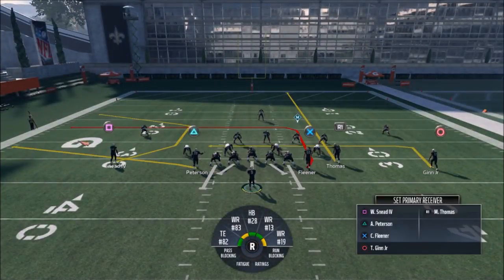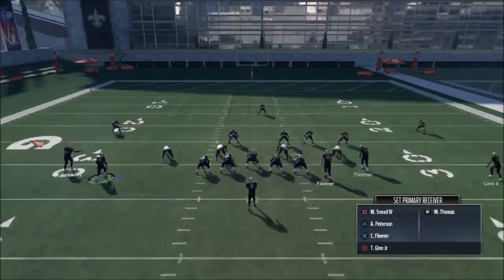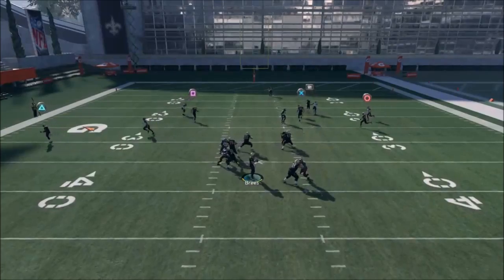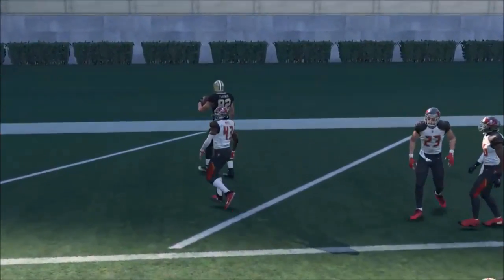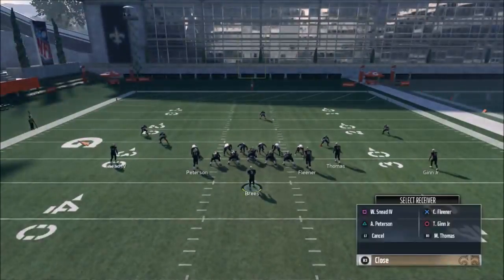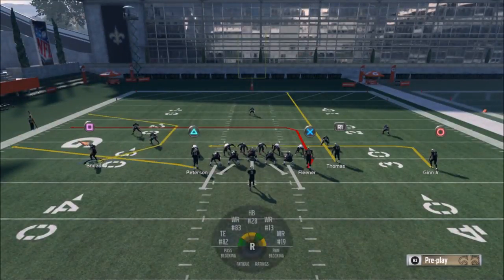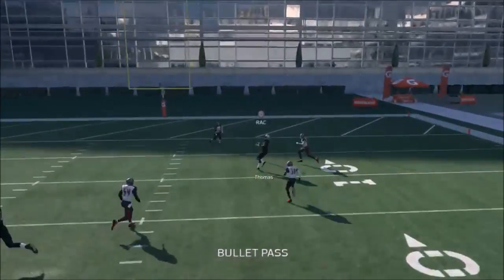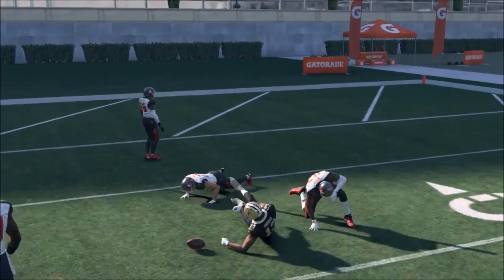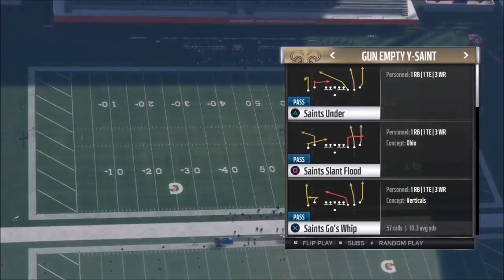Putting Thomas on a fade route is probably a better way to go because Fleener is already good against cover three - now you have two options up the seam and you can pass lead Thomas outside. It's another man coverage and you can see how Fleener makes a huge acceleration burst across the field on that route. Putting Thomas on a streak might be even better. I'll try motioning Pearson out, then against that cover three I'm going to pass lead inside and he's right there in between the defenders.